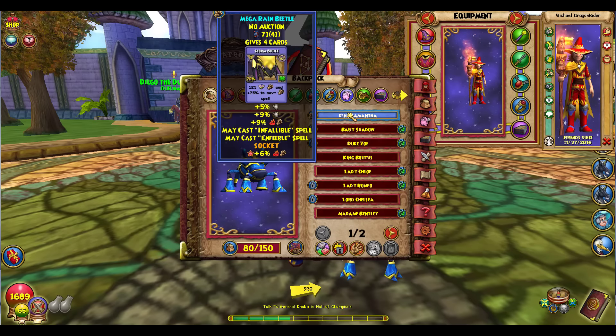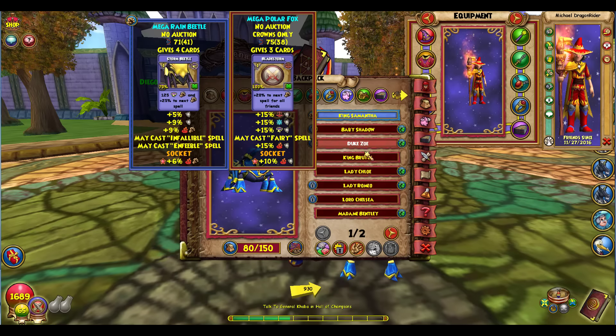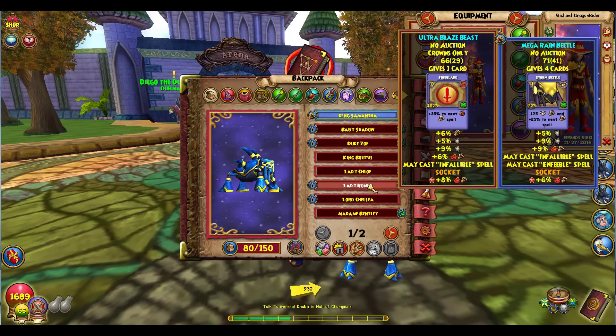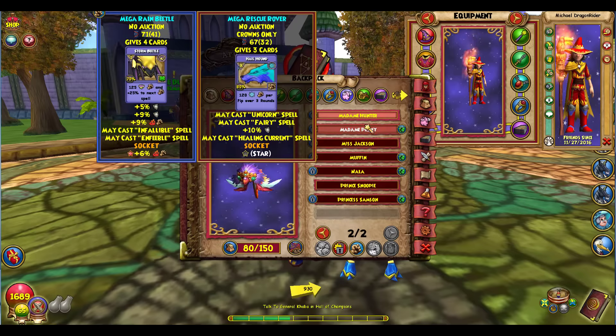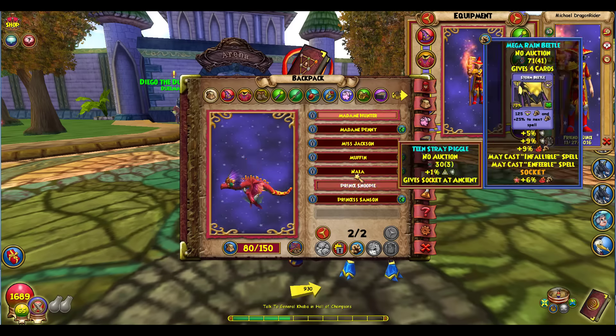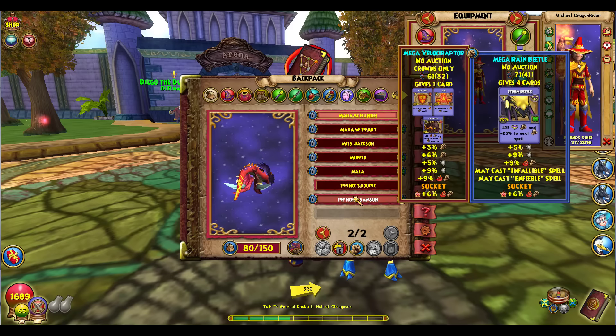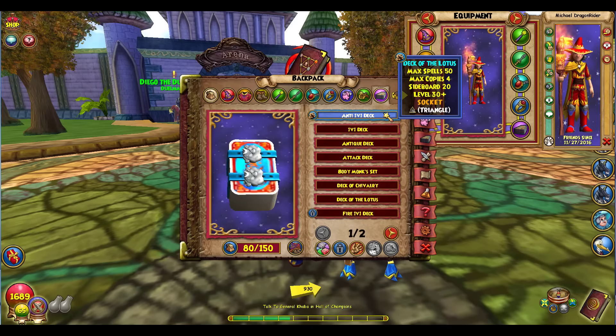For your pet at Magus rank, you're going to want double damage, double resist, and Infallible. You don't really need Enfeeble as much, but Infallible is important. There are a bunch of variations — double damage, double resist with a heal; triple damage, double resist with Infallible — it all depends on your fighting style. If you need more heals, switch out your pet. Quad damage with resist is godlike, but having a variety of pets is ideal.